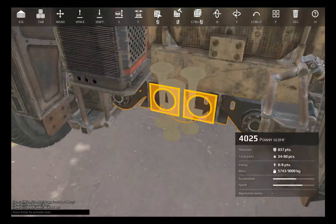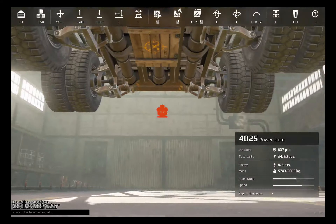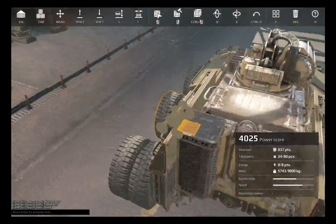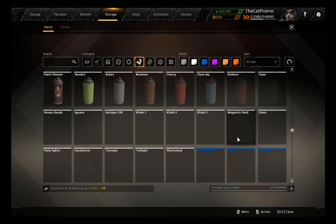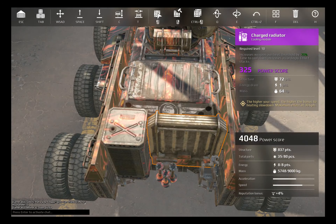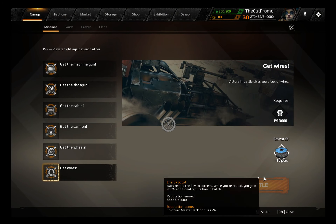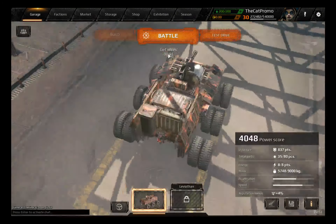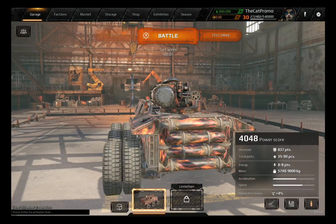I'm going to add the Cucaracha because I love Cucarachas. Let's go right here and paint this thing. Let's go for flames — get the wires, they are more valuable. Although I don't really need anything on this promo account to be honest.